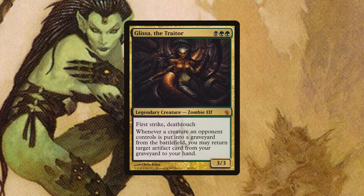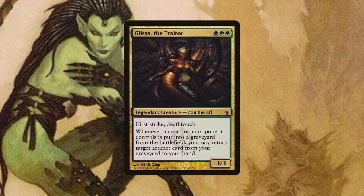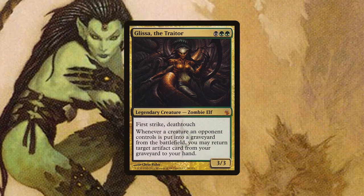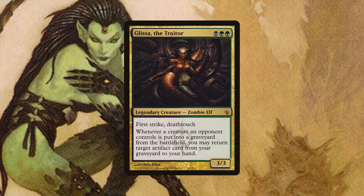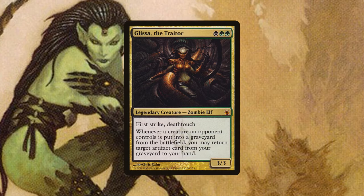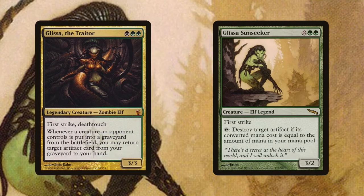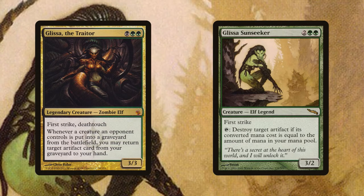When Glissa later becomes the traitor, she becomes a zombie and gains black mana. She is a zombie because her skin has now been combined with the metal of her plane, becoming a true Phyrexian with bronze metal. The black mana also grants her Deathtouch — she is more vicious than ever before. Her ability lets you turn your opponent's dead creatures into fuel for your artifacts, as you can return an artifact whenever an opponent's creature dies. Note that milling does not work. From a story perspective we wonder: how does Glissa go from wanting to find the green sun to being a traitor on the side of the metal-loving Phyrexians? That's a whole story.